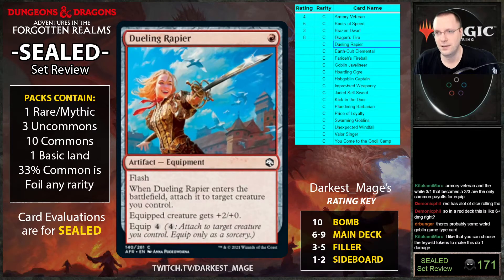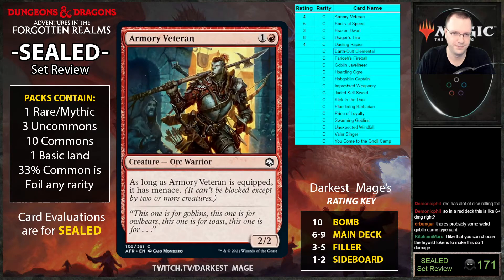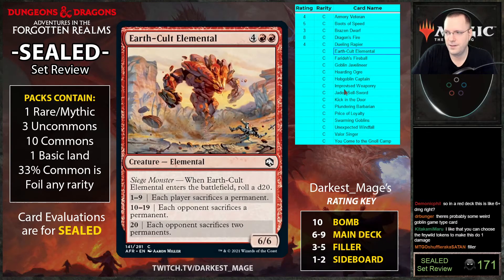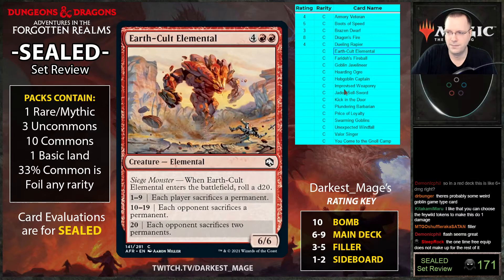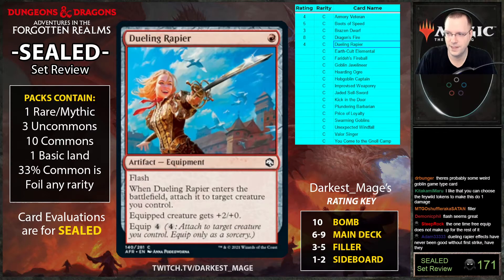Dueling Rapier: one cost, flash, whenever it enters the battlefield attach to a target creature — creature gets plus two, equip four. They've printed this card before and it was bad then, and I think it's bad now. I guess you put it on Armory Veteran to make a four-power menace creature, but a four-cost equip — like a four-cost Bone Splitter — is not enough. Not a real card.